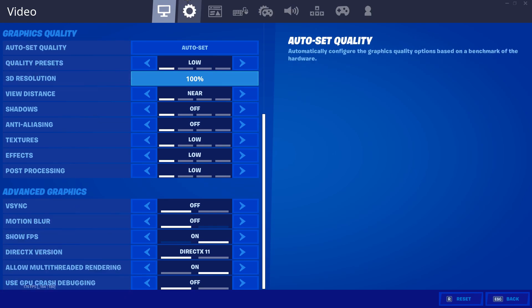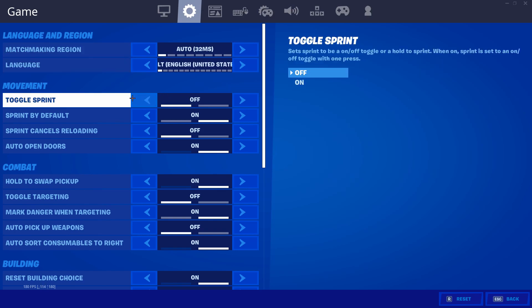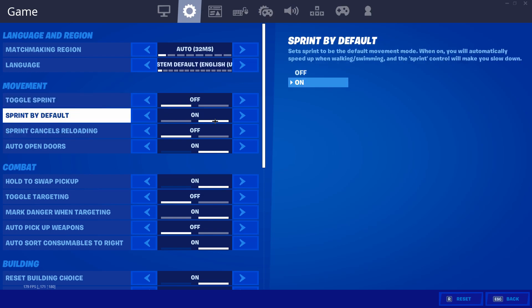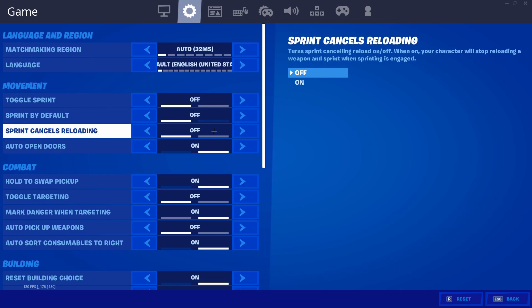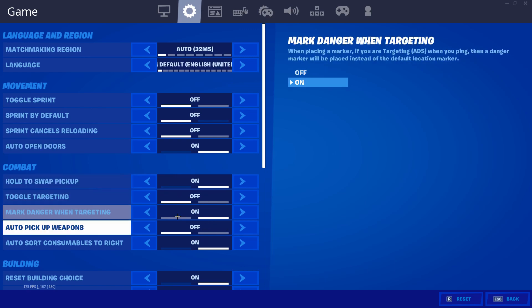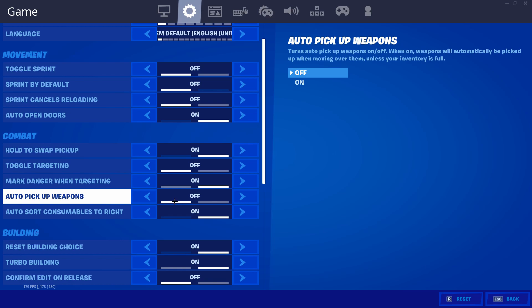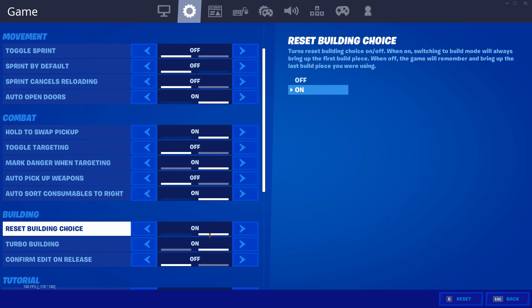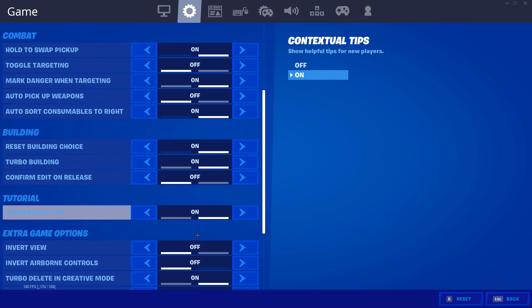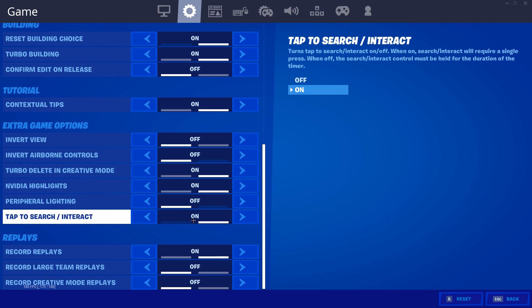Moving to general settings: I play on NA West, language English. Toggle sprint is off, sprint by default is on because I was on controller yesterday but normally play with it off. Sprint cancels reloading is off, auto open doors is on. Auto sort consumables to the right is good — if you pick up meds early game you don't have to switch your inventory. Reset building choice is on, that's really important. Turbo building is on. Nvidia highlights is on for end games when playing competitive. Tap to search/interact is on so I don't have to hold to revive.